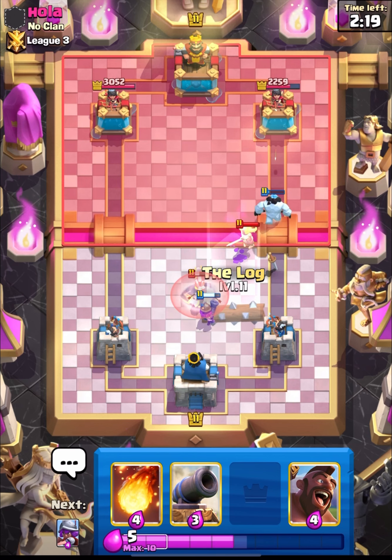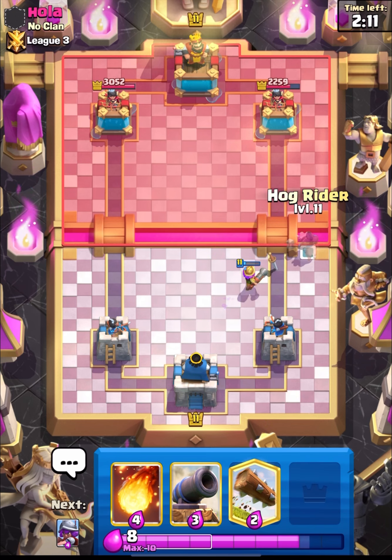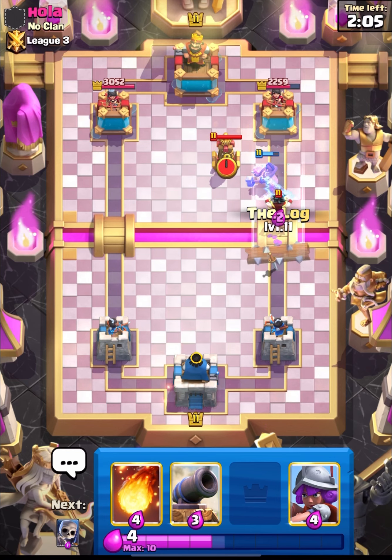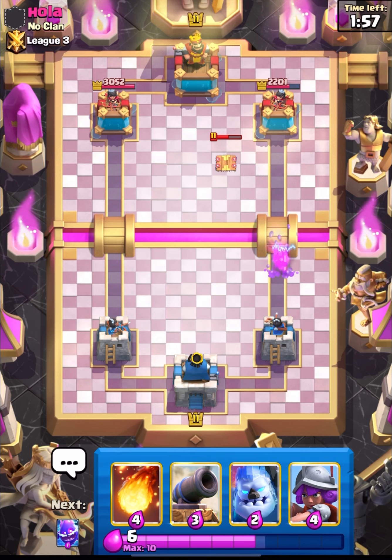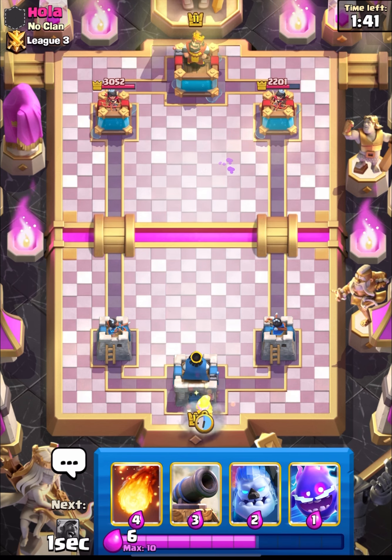I don't think I'll be needing the log. That was quite calculated. We have hog and we can go in since he doesn't have elite guard, and I'll hover my log. Let's go in with it to get some chip damage — we used his two cards. That was a positive elixir trade for me. Now I think he will spam again at the bridge so we must be ready. Putting down musketeer from the back. I think he is back to elite guard.